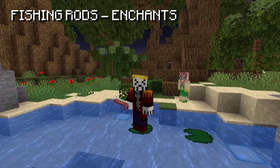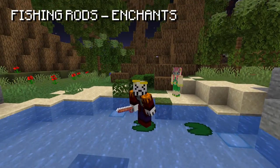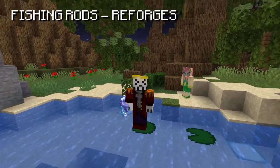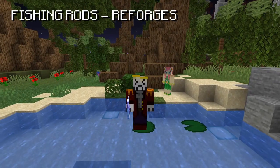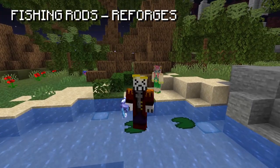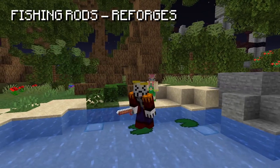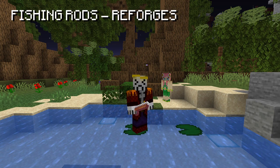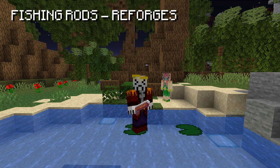In terms of ultimate enchantments, get flash — this gives you a small chance to instantly catch a fish, but tier 5 costs over 60 million so only buy it if you have the money. For reforges, salty, treacherous, stiff, and lucky all give up to 7 sea creature chance depending on rod rarity. Stiff is a cheap option costing only 20,000 coins — buy a hardened wood reforge stone from the bazaar. Lucky is the best, giving 7 sea creature chance plus 6 magic find, but costs around 1 million for the lucky dice reforge stone.